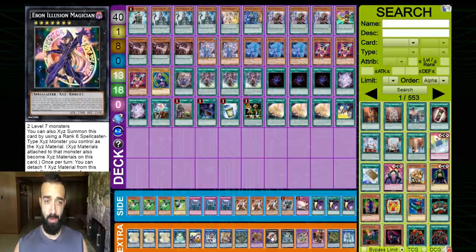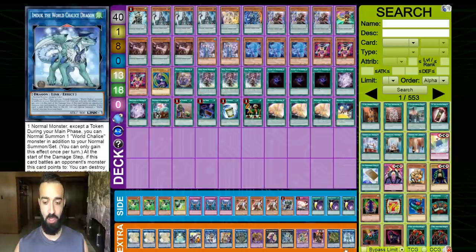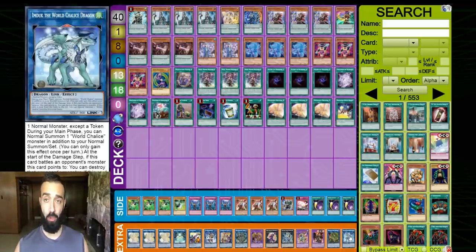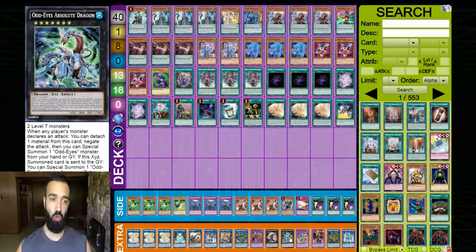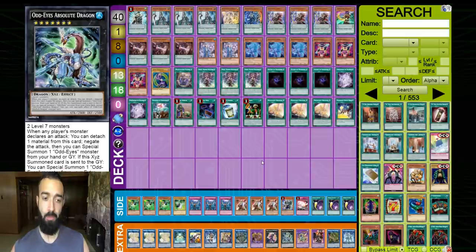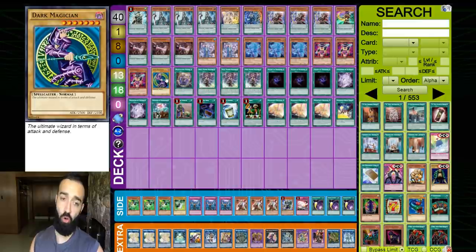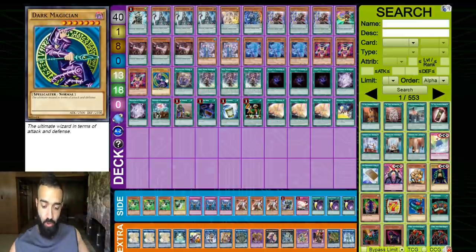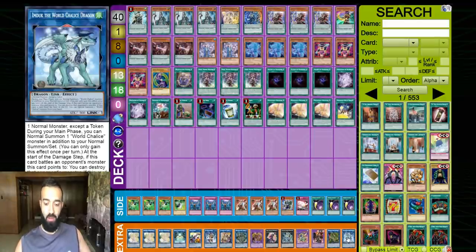You already have a Jackpot to protect from Nibiru, so you don't care about Vortex and Absolute. Ebon Illusion will special Dark Magician, and then with Imduck — which says one normal monster — you go with Dark Magician. That's your dragon. Imduck and Ebon Illusion, the two of them, go into Verde by itself, and Verde will special out Dragoon of Red Eyes. So one rank-7 equals Dragoon of Red Eyes, or any link-2. That's a guaranteed line if you don't open Magician Souls.